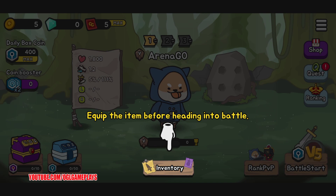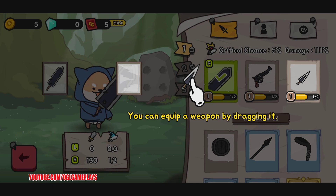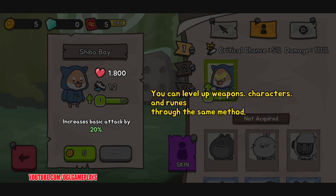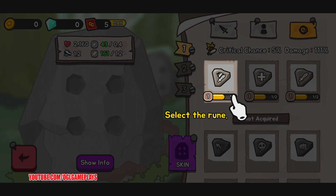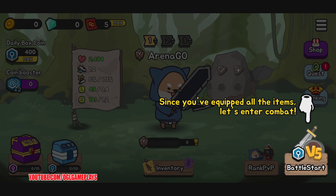It seems to be some kind of battle. You can play ranked matches or unranked. Let's equip something before heading to battle — you can equip a weapon by dragging. Each character comes equipped with various unique skills. You can raise the character's HP and skills through leveling up. You can also level up weapons, characters, and runes through the same method.